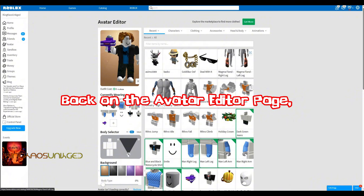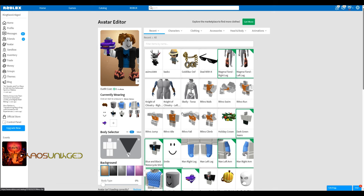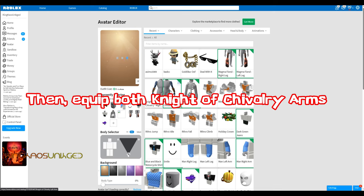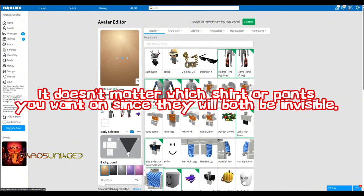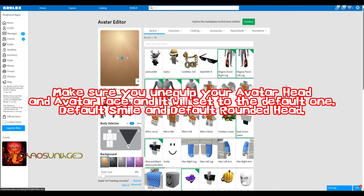Back on the avatar editor page, you will equip both magma fiend legs. Next, equip just the skelly torso. Then, equip both knight of chivalry arms. It doesn't matter which shirt or pants you want on since they will both be invisible. Make sure you unequip your avatar head and avatar face, and it will set to the default one.